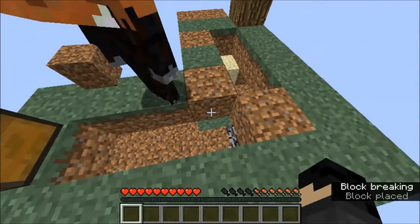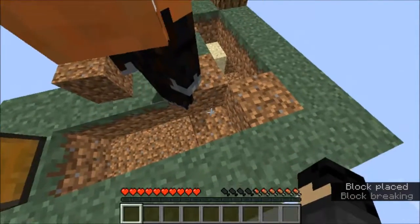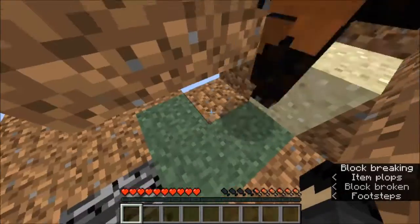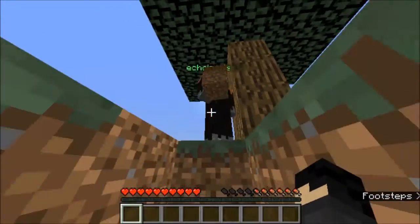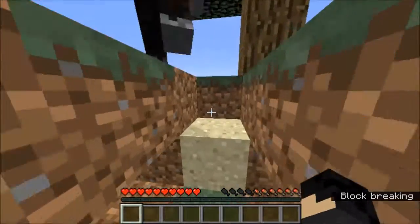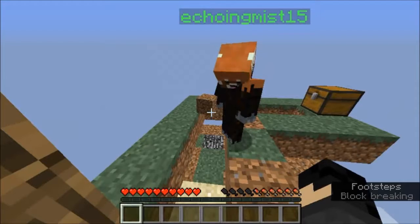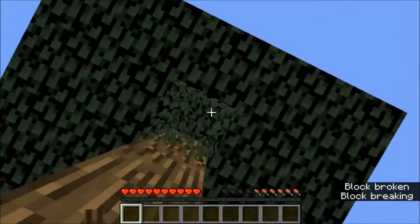We're gonna need a block here, a block here. No, not right there. How about I just give you the dirt? And you can gather some other resources. It's not letting me throw. Try opening up your inventory and then just throw the block out. It's not letting me throw anything. I don't think it's the internet, I think it's made that way.